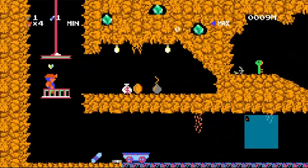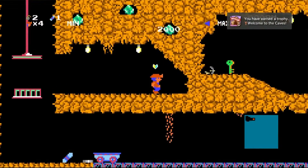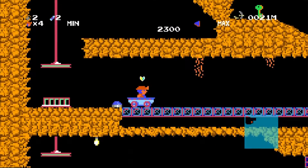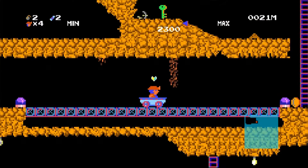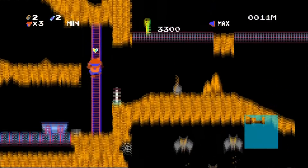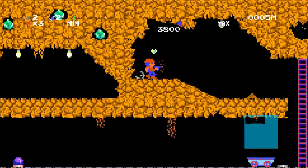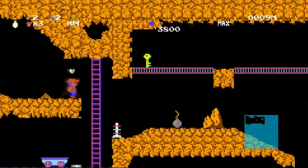You can walk off a ledge and die in Spelunker HD. Seriously, this game looks like it would be so much fun, but it just suffers from the fact that there are such cheap deaths that should not happen. Even though this game was originally done in 1985, even for 1985 standards, it is just awful that that happens.